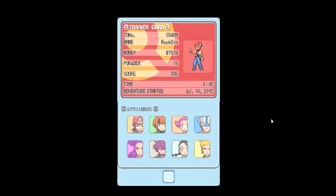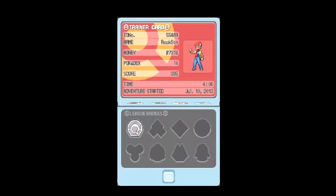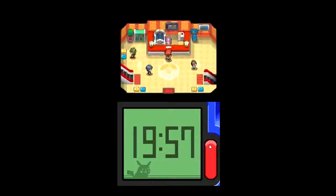That was embarrassing to me. Where... where is the badge? Oh, here it is — pretty awesome, right? Yeah, that was easy. Machop is really strong!